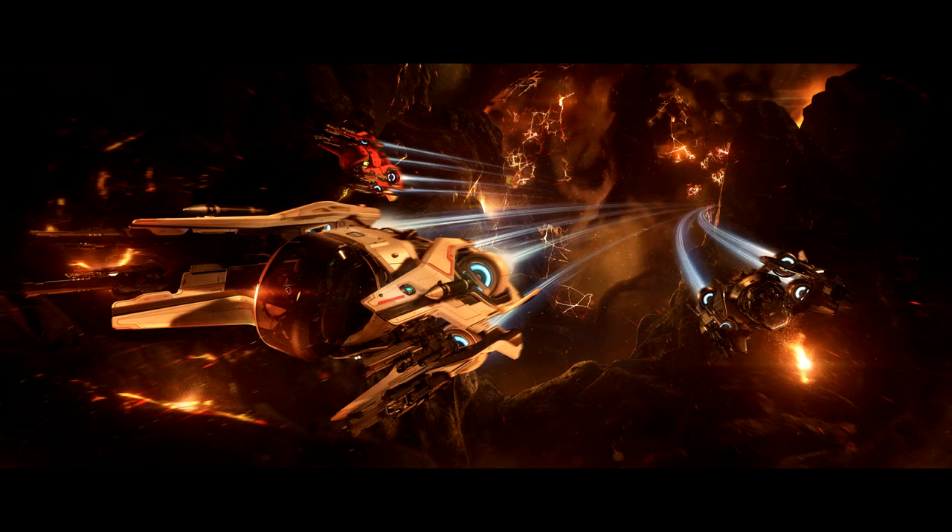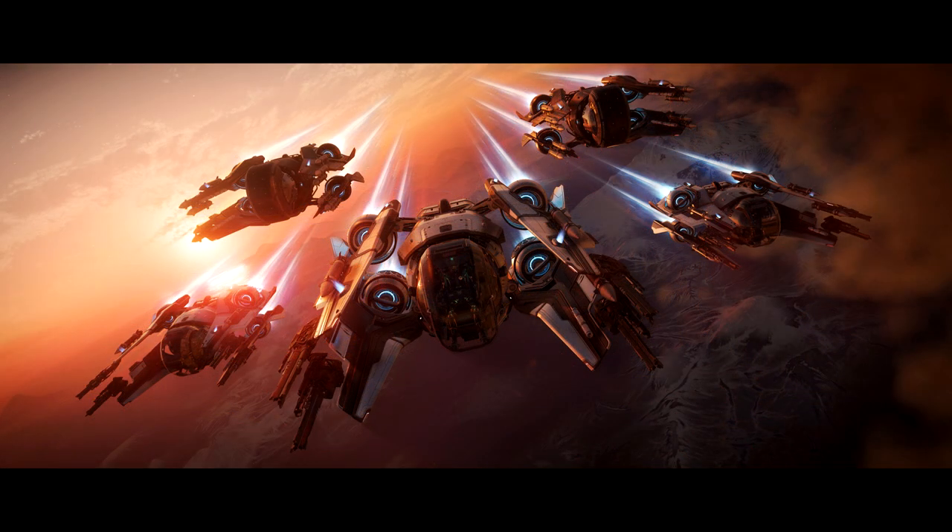The Fury MX, the missile version, has no guns but comes equipped with 20 total missiles, including 12 size 2s and 8 size 1s. The MX is unable to equip any guns, and the base Fury can't add more missile racks from an MX because they are separate variants, so you have to choose which one you want or buy both.